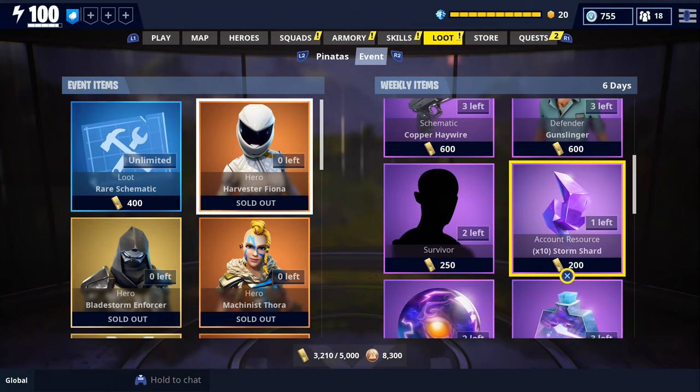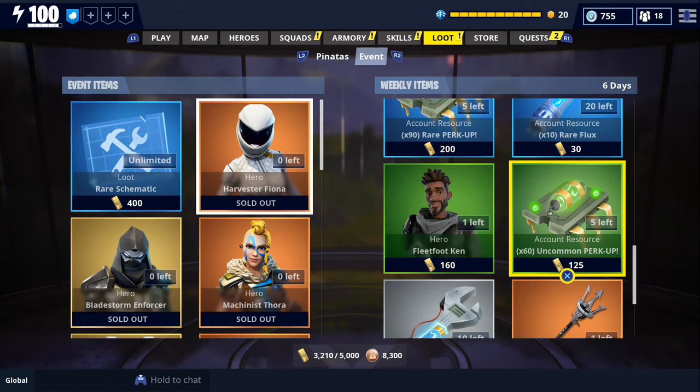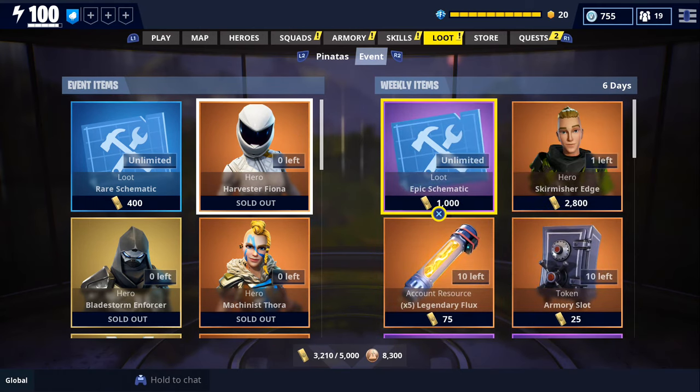We also got a Haywire, a Gunslinger, some Evolution Materials and Survivors, a Perk Up and Reperk, Fleet Foot Ken. We also got a Legendary Farmer's Glory and some Legendary Wall Spike. I just wanted to quickly show everybody what they're offering in the store this week.